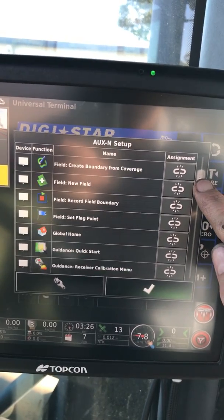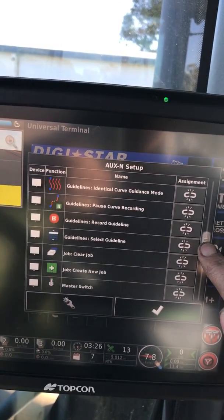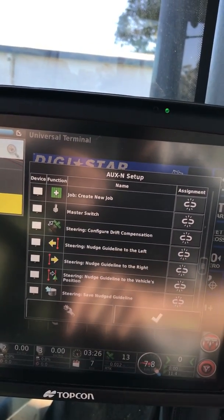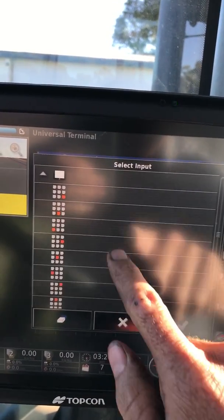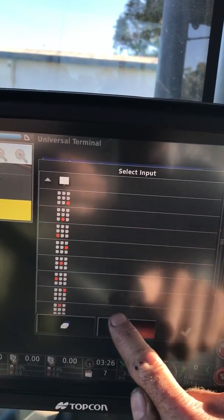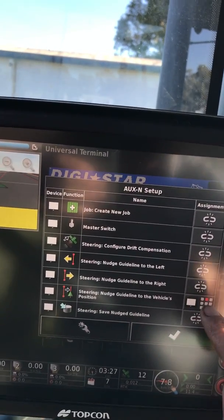So if I scroll down all these commonly used functions, one that someone asked me about the other day was this one: Nudge guideline to the vehicle's position. So if we touch on that, and then touch on the select, and pick a position for it — for me I would say I want it here. Press tick, so that's been assigned.